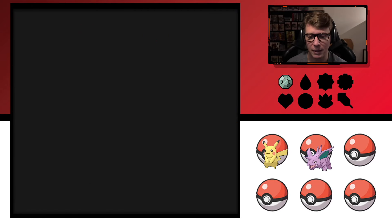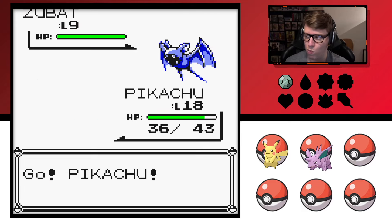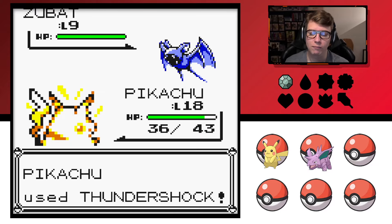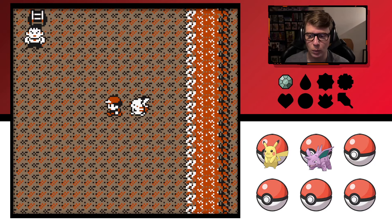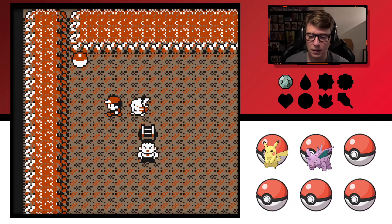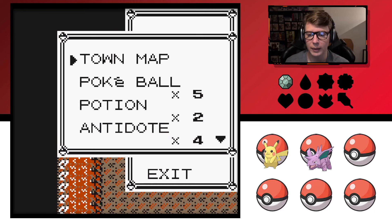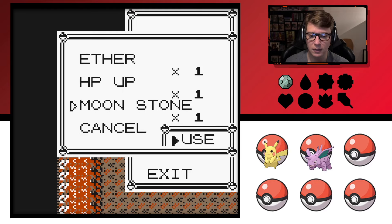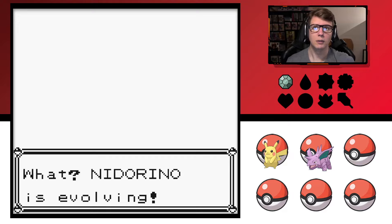I think there's a hiker up here by the ladder — some guy who's got rock types, yeah, that must be it. I feel like I don't remember what Misty's lineup or level is when we face her, but I think we should be mostly okay to take her on. This might be the Moon Stone — heck yes! There we go! Nidorino, evolve into Nidoking!